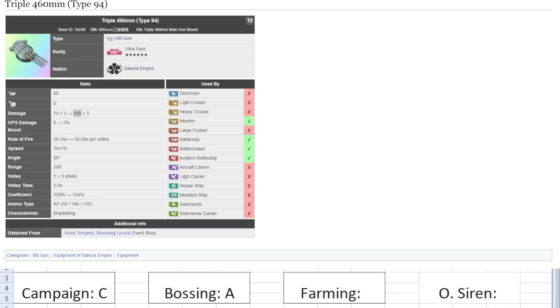Farming: D — very slow, AP, not a good farming gun at all. OS: A — you hit hard and nuke things. Overall I love it on Musashi. As of right now not many ships can use this gun properly except maybe a couple preload ships and ships with very fast reload like Ulrich von Hutten and Champagne. Despite what people say it is a very strong gun — the strongest AP gun in this game as of right now at 216 damage per shell. It's crazy powerful. Very good at bossing and destroying things in one burst for end game content. But a terrible farming and campaign gun.